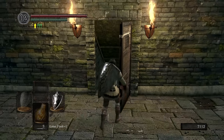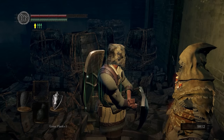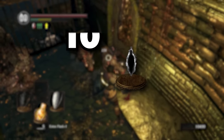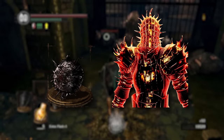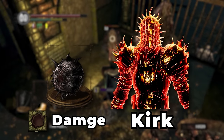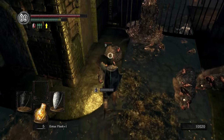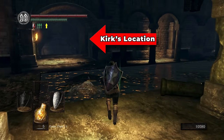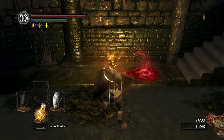With the Depths key in hand, enter the Depths. Get the large ember and rescue Laurentius. While in the Depths, farm rats for humanity — we'll be needing a total of 10. The reason we are farming humanity is to help increase our chances of getting Kirk's Spike Shield, which has only a 33% chance of dropping. The special thing about the Spike Shield is that it does bleed damage, which would be great against Quelaag since she has pretty low resistance to bleed. Once you are ready, make sure you're human and hunt down Kirk — he's further in the Depths to the left hallway of the door to Blighttown. In my case, the bastard didn't drop it. Oh well, I'm used to doing things the hard way.